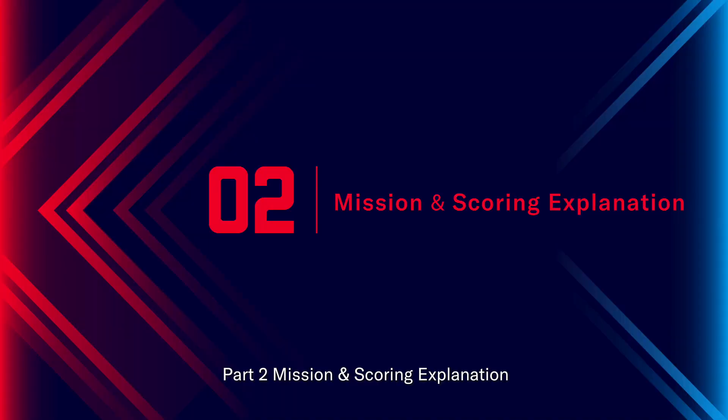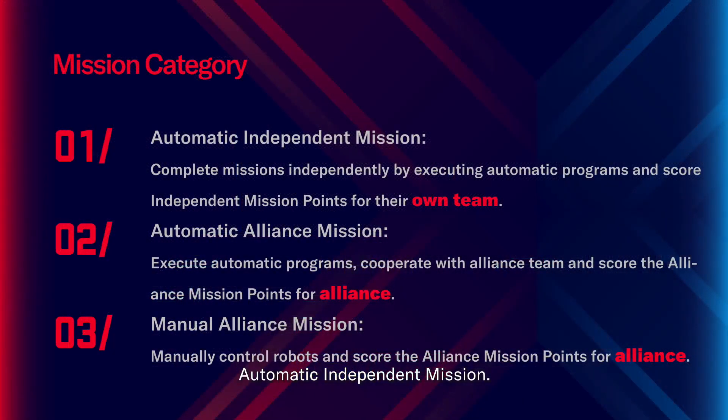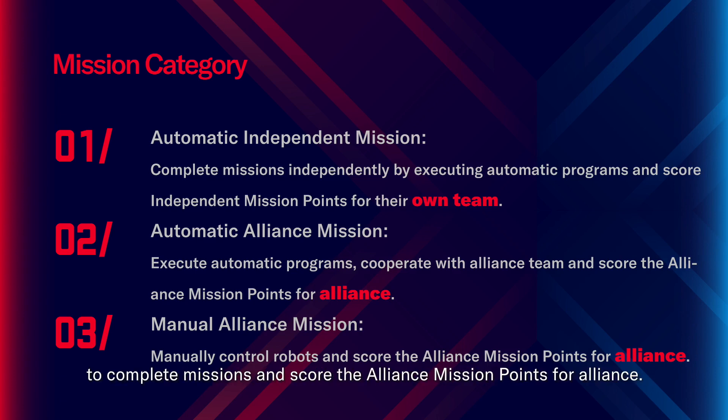Part 2: Missions and scoring explanation. Competitions include three types of missions. Automatic independent missions: robots complete missions independently by executing automatic programs and score independent mission points for their own team. Automatic alliance missions: robots execute automatic programs and cooperate with their alliance team to complete missions and score alliance mission points. Manual alliance missions: contestants manually control robots to complete missions and score alliance mission points for the alliance.